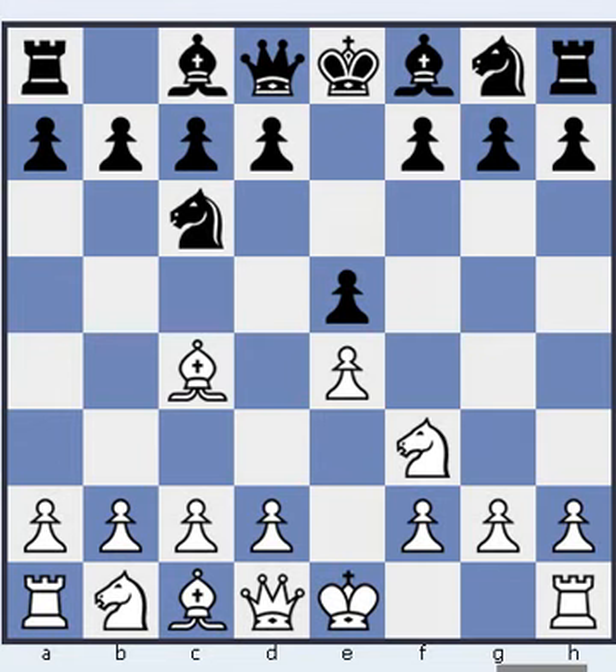Good day everyone. Today I'd like to look at the Italian game, namely this position. If black plays bishop c5, then it's called the Gioco Piano, which is the oldest recorded chess opening.